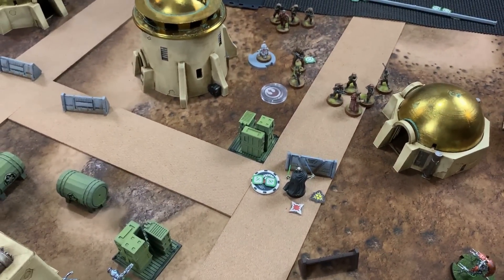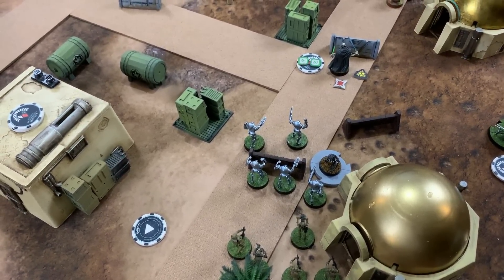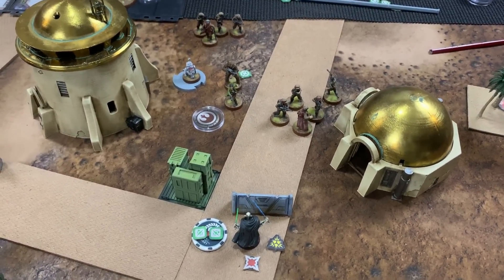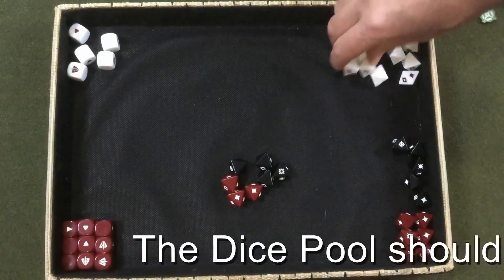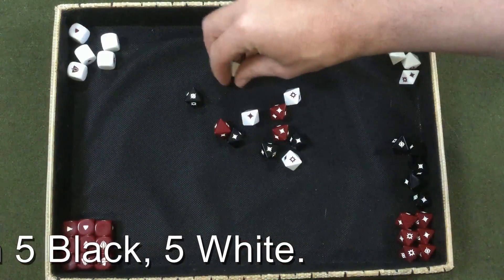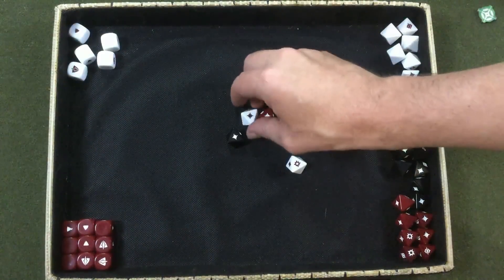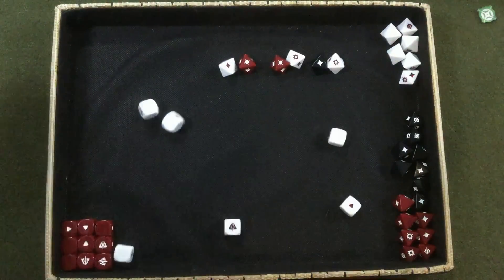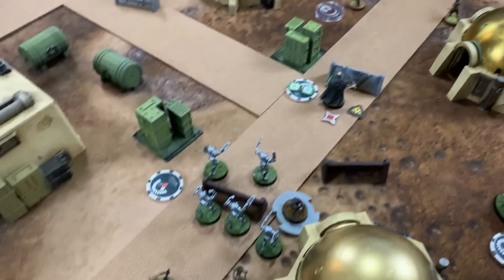Michael's B2s reposition behind the barricade and bomb cart, then fire at Chris's four-man rebel trooper unit. The impressive dice pool — three red from the ACM, four black, and four white — rolls excellent results. After cover removes two hits, six wounds remain against the four-man squad. The rebel trooper unit is eliminated by the B2s.